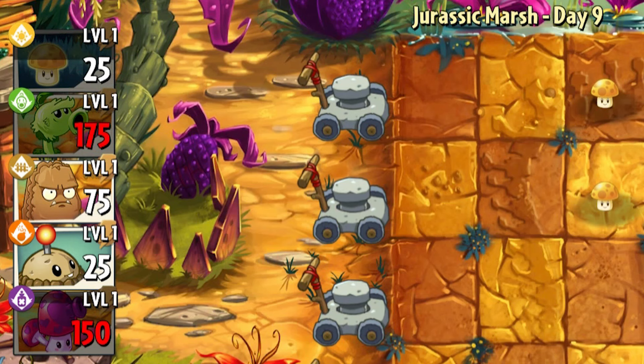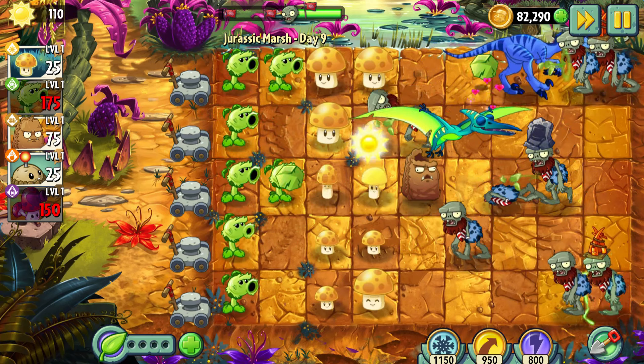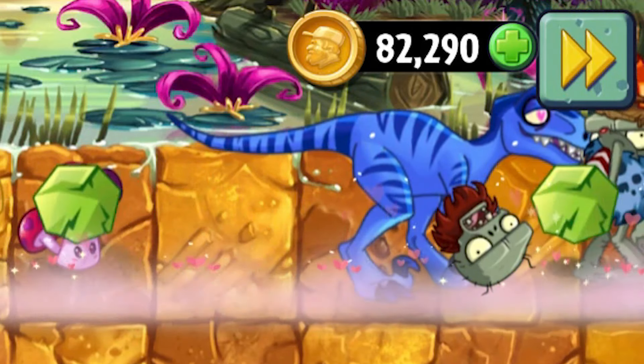Day 9 – Survive the zombie attack with the given plants. That level was fully dedicated to the local plants, so let's just skip it.